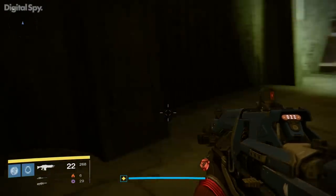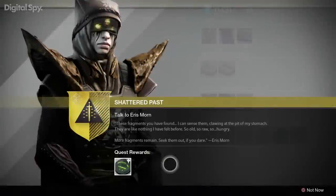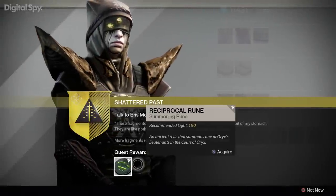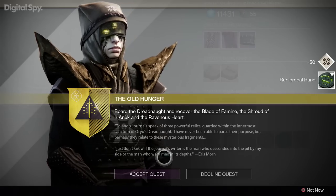Once you find a calcified fragment, take it to Eris back in the tower and she'll give you a quest to find five more. Complete that, and then she'll give you a rune to use in the Court of Oryx. We haven't found all the calcified fragments yet, but we're hoping there's a good reward for doing so.